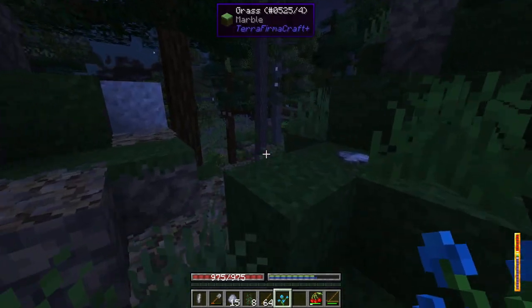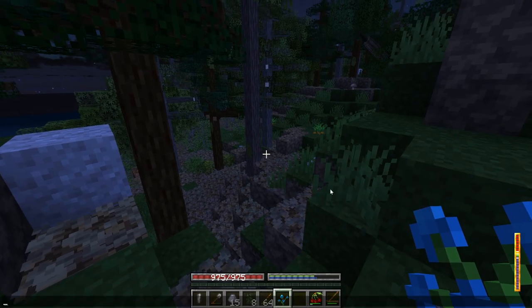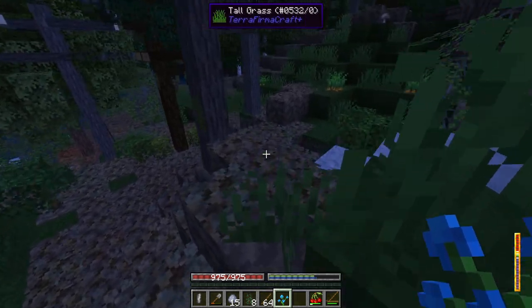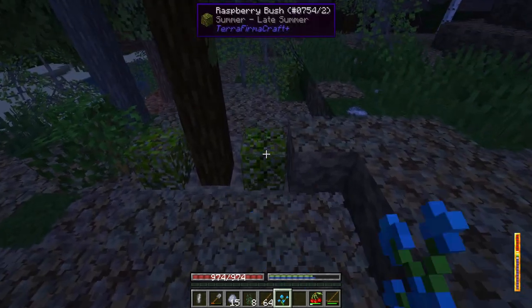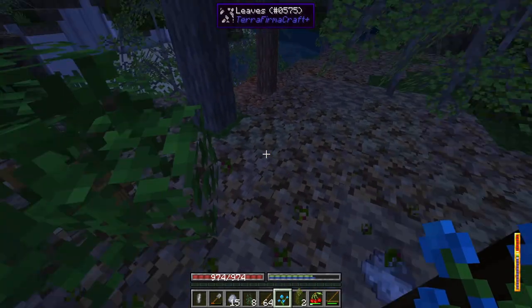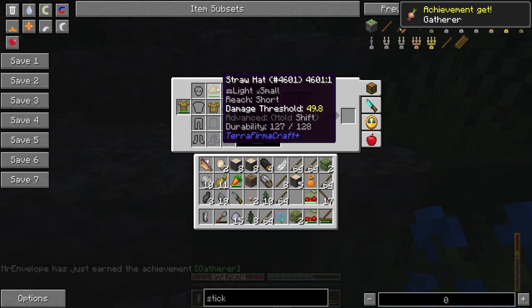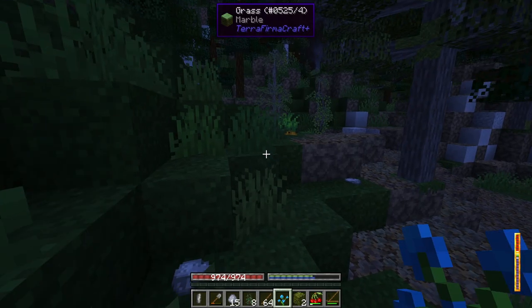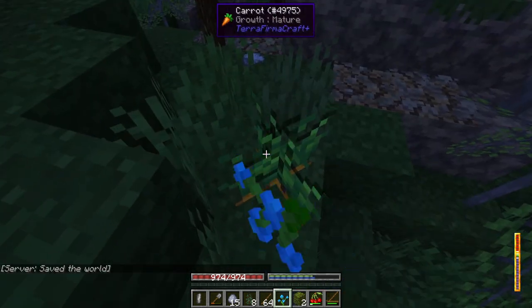I think one of the biggest notable changes with this version is that we have a temperature gauge over here in the bottom right corner. So there's a whole temperature mechanic in the game. Ooh, I found carrots and berry bushes — I'm taking these. So as we play, we have to keep track of our temperature and make sure we have proper attire. There's like a clothing mechanic and then an armor mechanic. It's super advanced and in-depth.